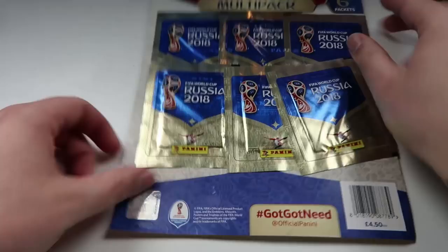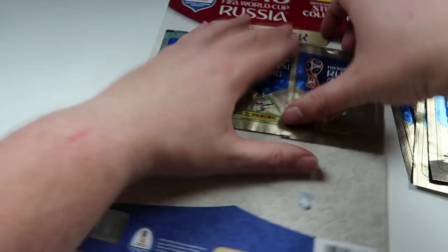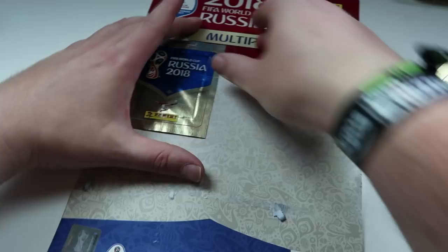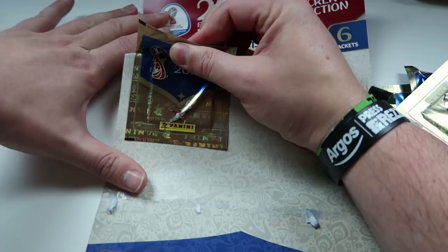The one big downside to these is that the stickers are stuck down to the packet. So when you pull them off, sometimes you sort of rip them at the back and it opens the packets up a little bit for you — like that one, completely ripped up. I probably could be gentler with it, but they're really glued on. Right, let's get through the first bunch of six packs.